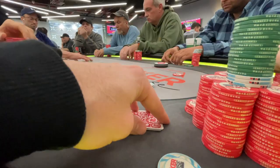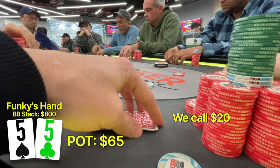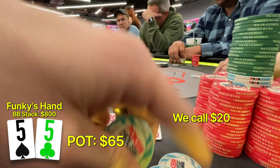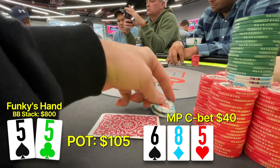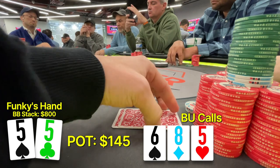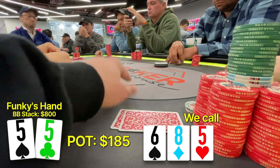In this next hand, we are on the big blind with pocket 5s. There's a raise to 20 and we're just going to complete here on the big blind — no reason to overplay our pocket pair. Going three ways to a flop which comes 6-8-5. We have bottom set. We check to the aggressor who c-bets for $40. The button calls and we're going to call here too. The only range I should be worried about is the button's, but he plays any two cards. So we're just going to slow play the set and evaluate the next card.